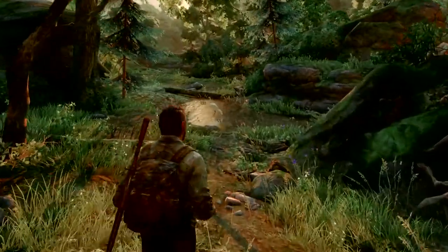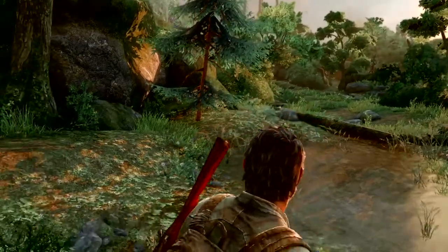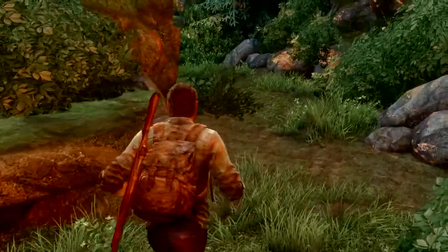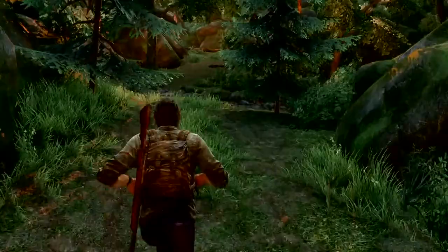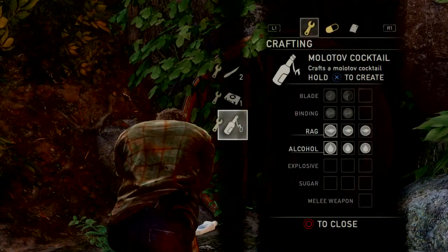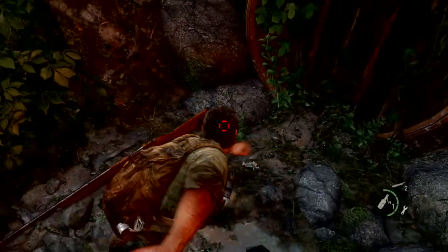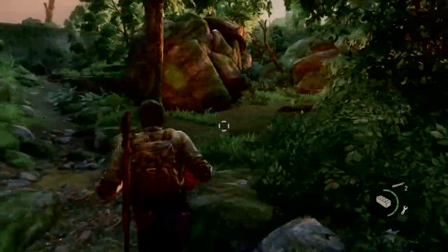No matter what you do, you can't stop that bird from flying away - you can't shoot it either. Let's pop around to the right, pick up those 5 supplements, and then keep going around to the right for half an alcohol. We're actually full, so let's craft a Molotov because they're great for dealing with groups of infected. Just throw a bottle, get their attention, Molotov them, as you've seen me do in a previous video.